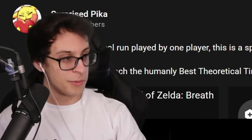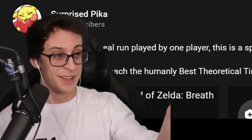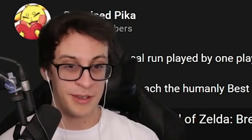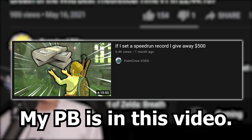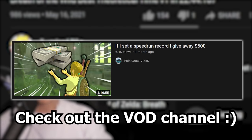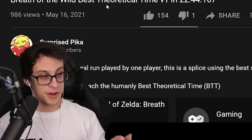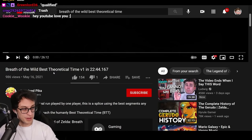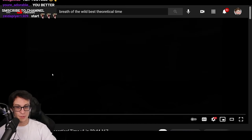Why are we watching this? What are my qualifications? Well, I also speedrun Breath of the Wild, as you've probably seen from the YouTube channel — subscribe if you haven't already. My current personal best is 34 minutes and 27 seconds, which is a top 100 time. It's pretty reputable. So we're going to take a look at this; I'm going to explain all of the tricks they do here, because some of them are insane. The fact that you can beat it in 22 minutes is crazy.